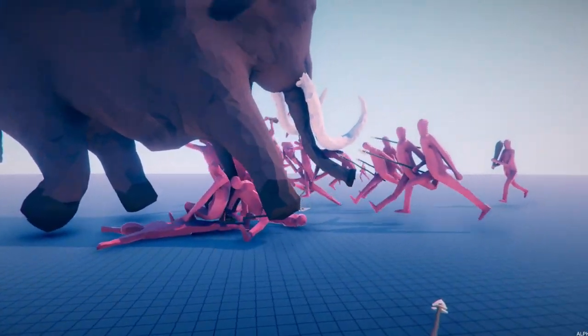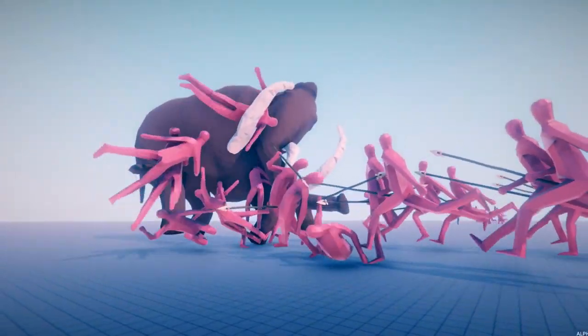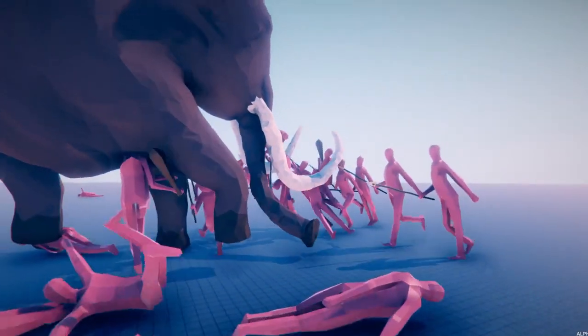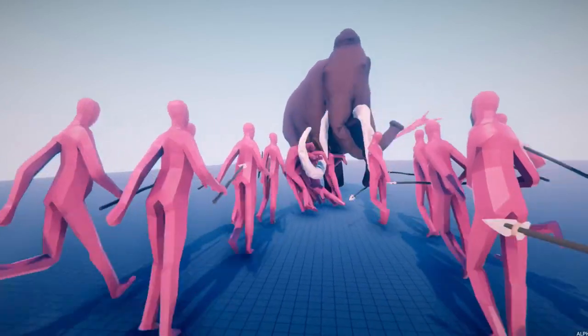Today we've got two brand new units in the game, as you can see in this little video. First off, the elephant in the room — the giant woolly mammoth. Look at those tusks, kind of reminds me of a tube of toothpaste. These guys are really cool, part of the new Stone Age faction that we placed in the game.